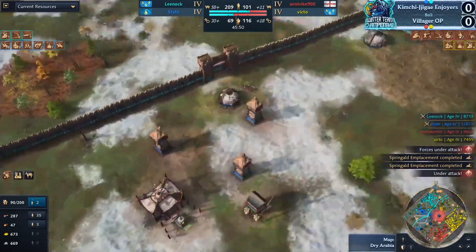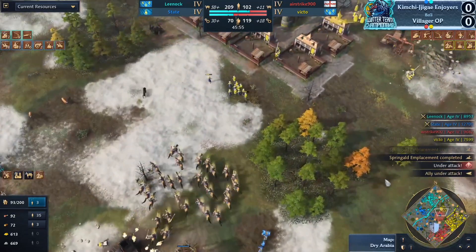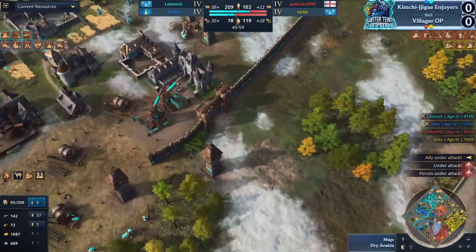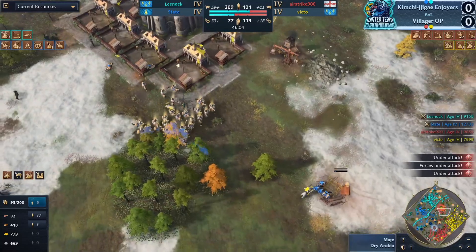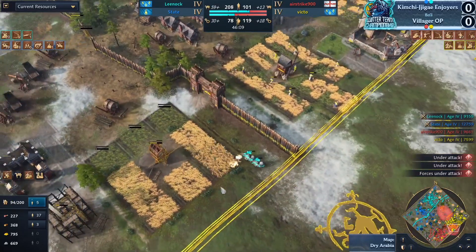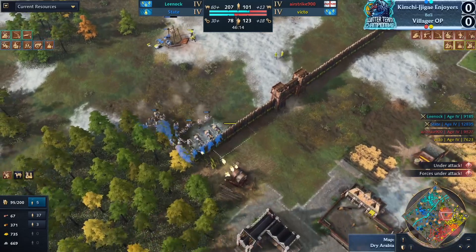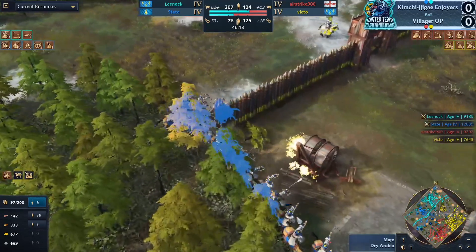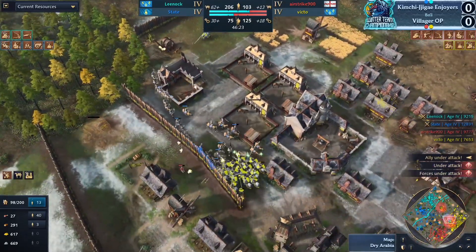Another cleanup in the middle of the map. The Mangudai numbers are really starting to increase — trying to find the silver lining here. What if State has cleaned up a whole lot of population space for the traders that Victo is going to make? It's late game so Victo wants to make traders — hey, I guess you could look at it that way on the bright side. But generally when you're down two-to-one on economy, making traders is going to be tough.